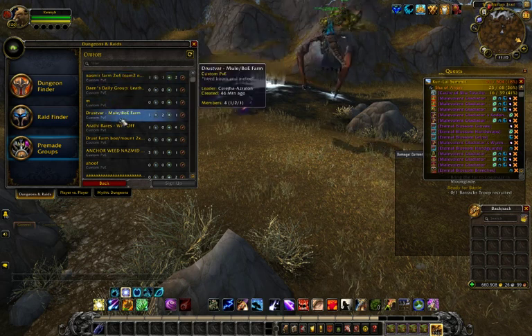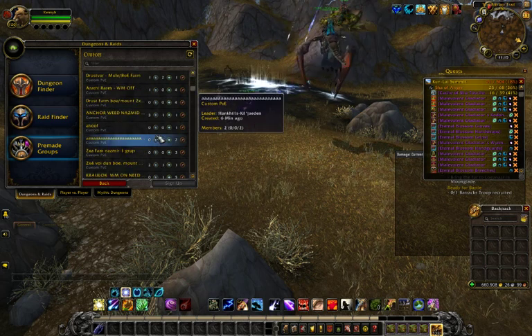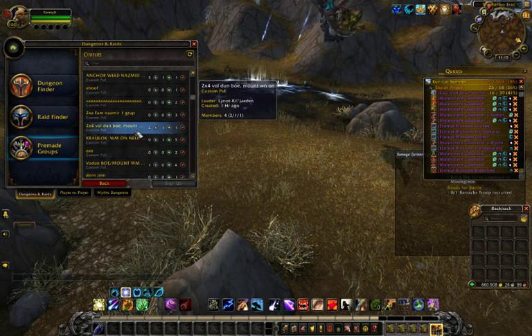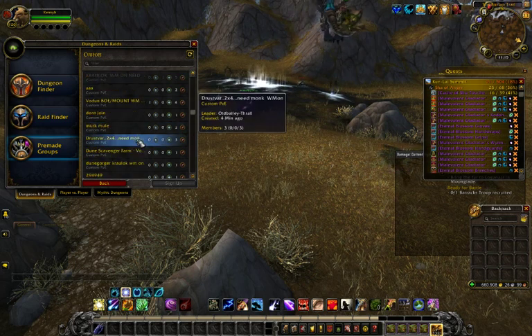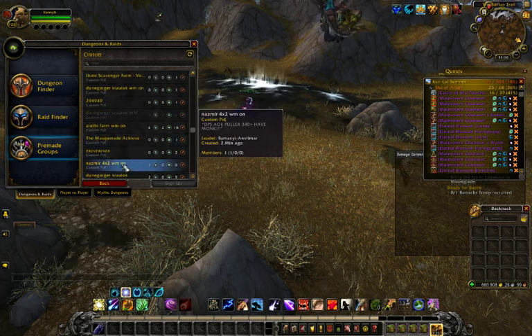The problem with BOEs also is there's only a few BOEs that are even worth anything right now. Unless you're farming for a mount, the farm isn't really good. But if you get the mount — if you get a Nazrim mount — it's worth about a hundred thousand gold right now.